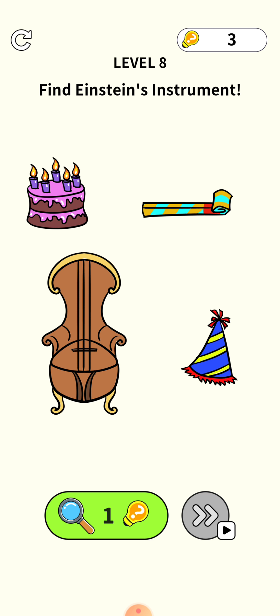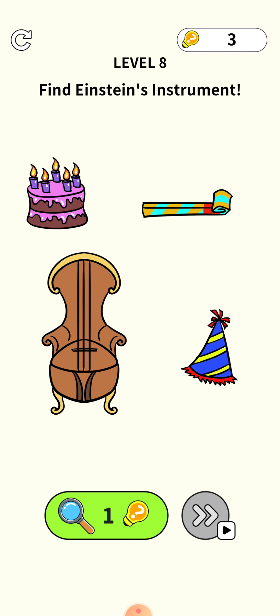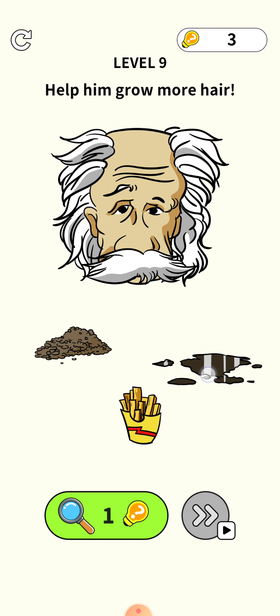Level 7: find the baby shark. You need to press your finger on the calendar and the date will get changed, and the level is cleared.